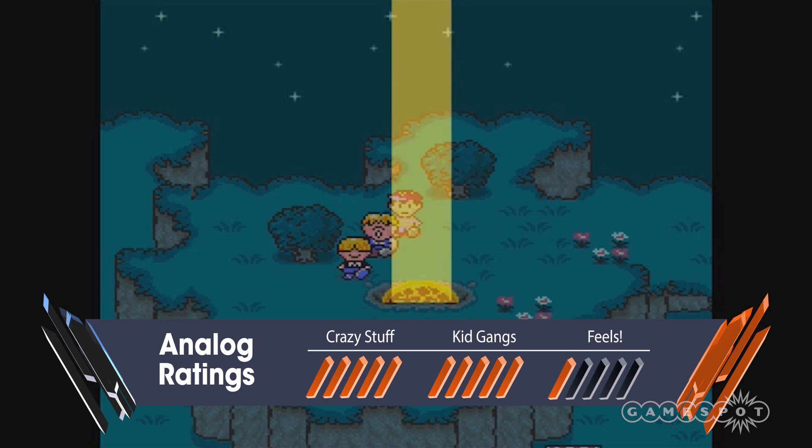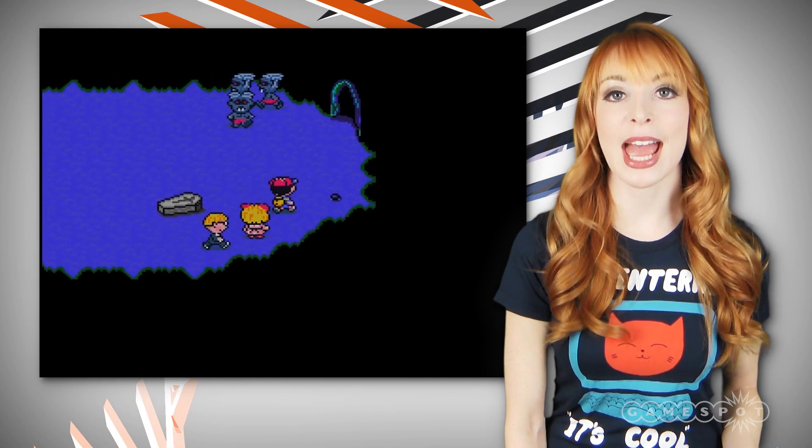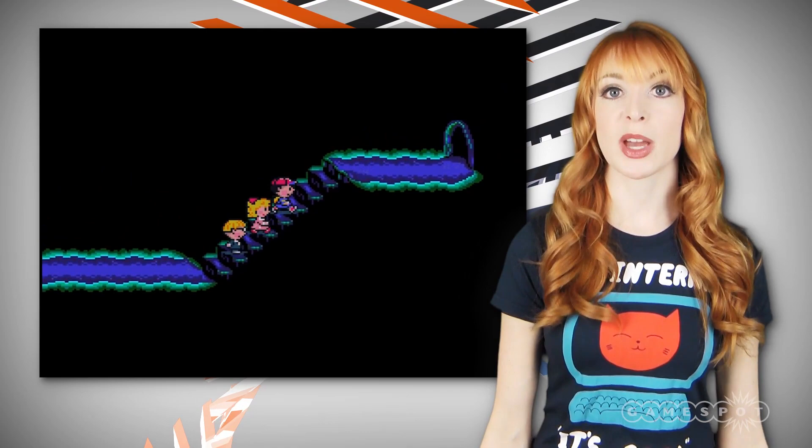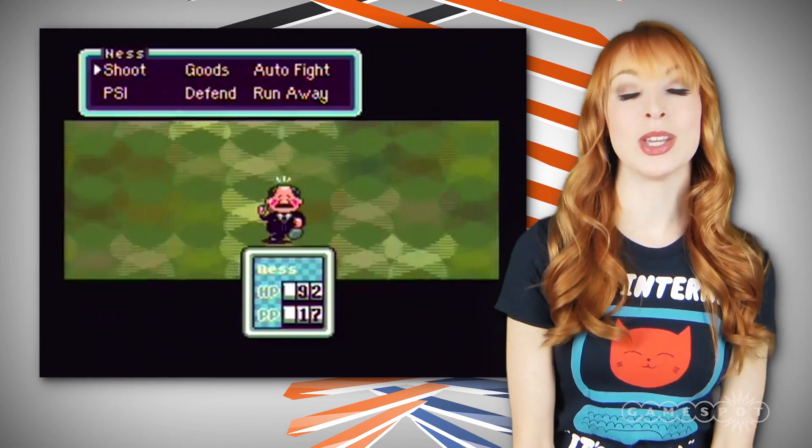This is a game that must be played slowly. Wackiness aside, Earthbound is actually a really great game that connects with you on an emotional level, especially at the end — it's unexpected, but totally works. So if you want a real quest, try getting your hands on an original Super Nintendo cartridge of Earthbound, or just make it easy on yourself and play it on the Wii U Virtual Console, because trust me, it is impossible to find.